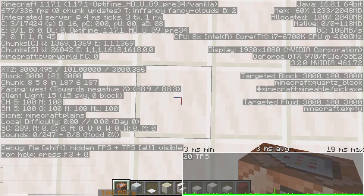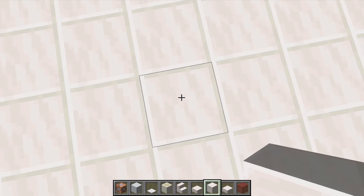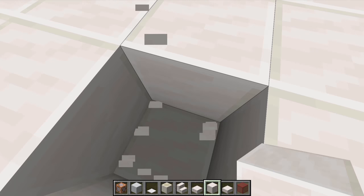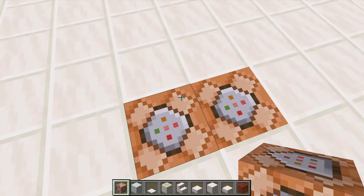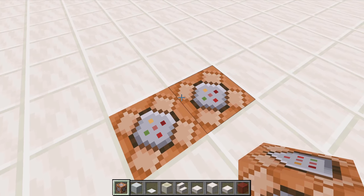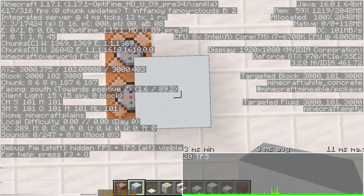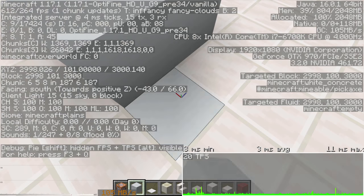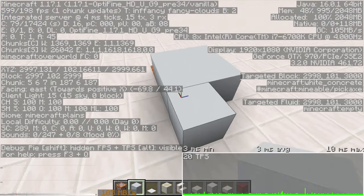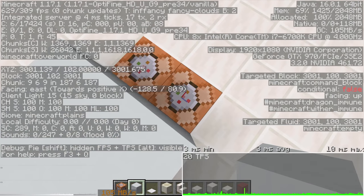So to start with, you want to be standing on the exact block where you want to build the exterior. For me that's 3000, 101, 3000. Once you know you're fully aligned, you need to go one block back, dig one block underneath, and then one to the left, and put some command blocks in the holes like that, facing upwards. This is assuming that you've gone for one block above - I put mine as 102, just to make it easier as we're going to be building a floor, so you can just place blocks on top rather than having to break them.